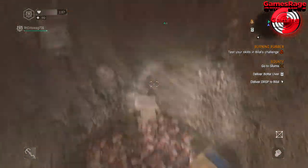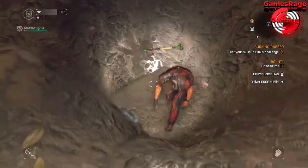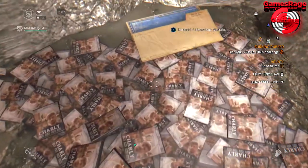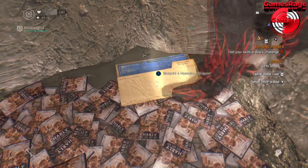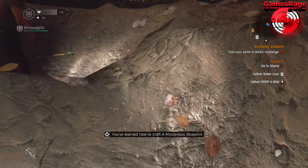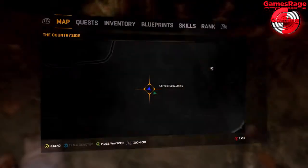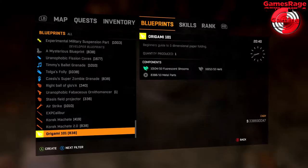Once you've eventually beaten the crap out of some soil, you'll find the blueprint in one of the pits. As you can see it's just there — a mysterious blueprint — and you will find the blueprint at the bottom of your blueprints list as it's a developer blueprint.